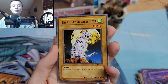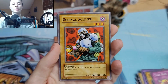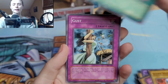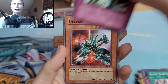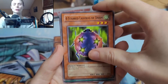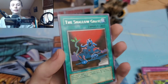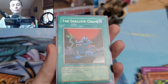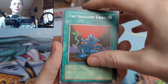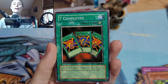Final pack. The All-Seeing White Tiger, Time Seal, Science Soldier, Insect Barrier, Gust, Deep Sea Warrior, Four-Starred Ladybug, and The Shallow Grave as our rare — pretty cool. I actually have not seen that card much. I never get to open this set, so we finally got seven completed.